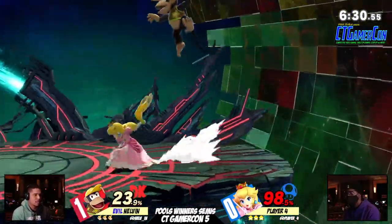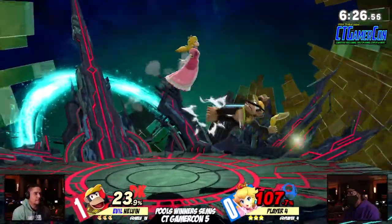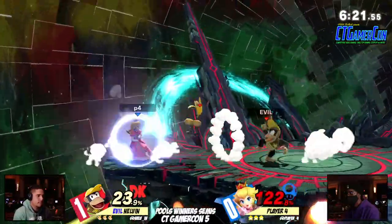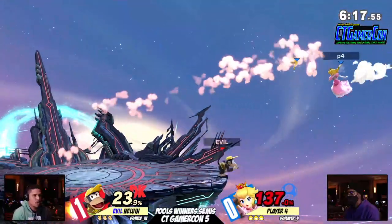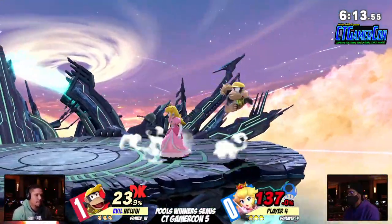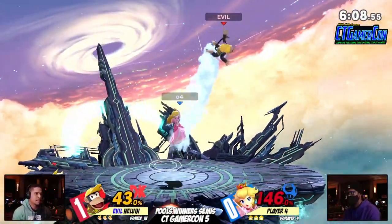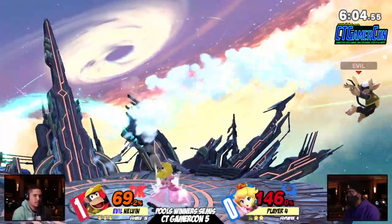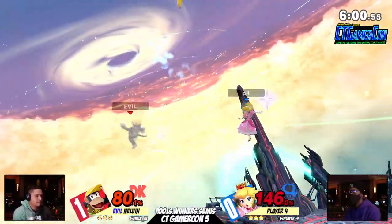Speaking of combos, looks like Nelvin did a really good job getting Player 4 to 98% immediately. Player 4 is just dropping a couple of the strings. You got to wonder if it's nerves, because Player 4 is a very technical player. He's very good — it's probably mostly just nerves. Even then, the strings weren't really the reason why that game was close. It's mostly his neutral. His neutral has been phenomenal overall. That being said, Nelvin seems to have figured out what he's going to do. Nelvin's been nuts — trying to follow it up with a frame trap. Any sort of damage — just keep throwing Peach's body at him until something happens.